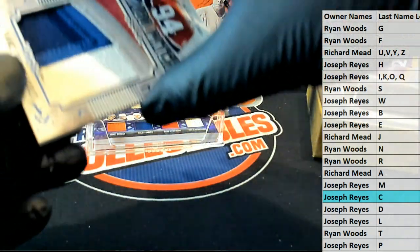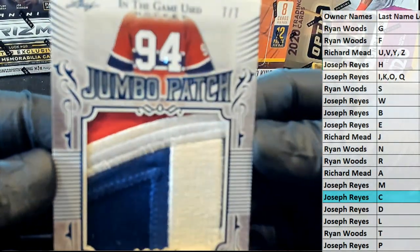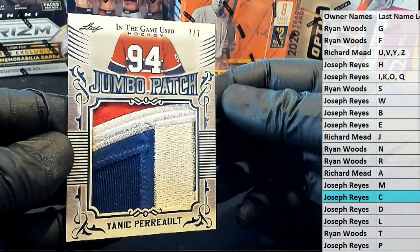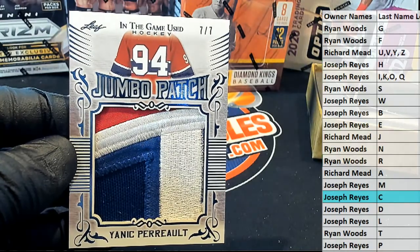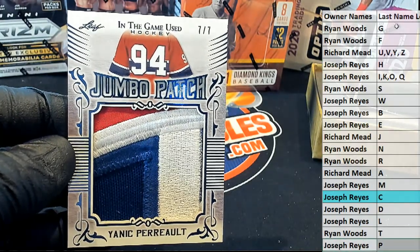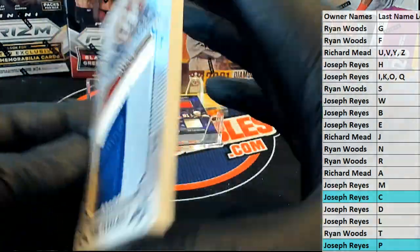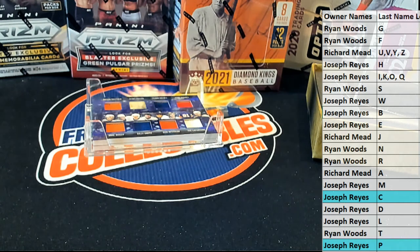Here's our next one. All right, yeah — look, 7 of 7. One, two, three color. We'll take it. And there — P, Joe. All right, Joe's having a good break. Joe, nice patch by the way, jumbo. 7 of 7 — that's why we like ITG.